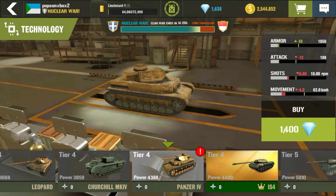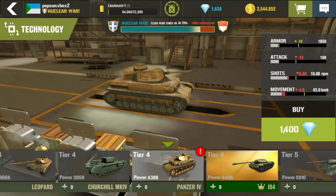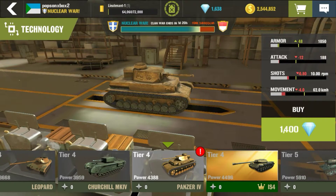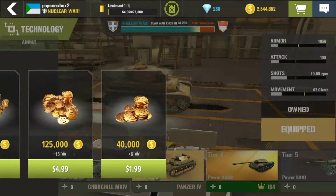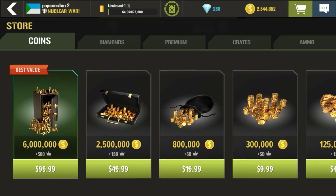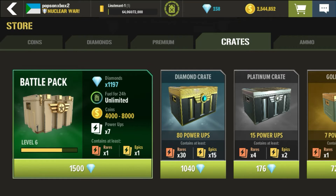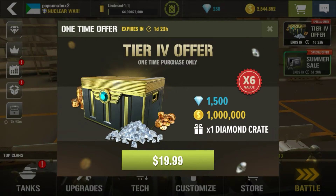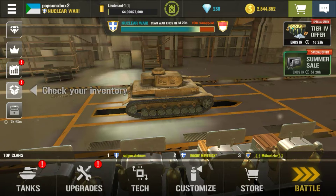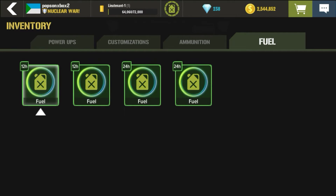I have 2.5 million coins, and I did that before my crate matured. My crate is 1,500 diamonds — I think it gives you 1,600 diamonds. It'll give you 24 hours of fuel, and you can play pretty good with that. I've been collecting all those crates along the way, so I've got plenty of fuel to play with.